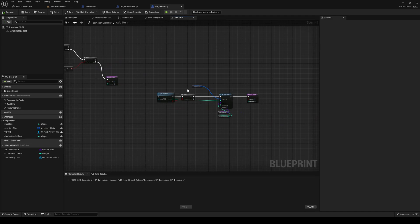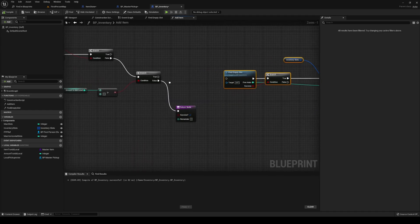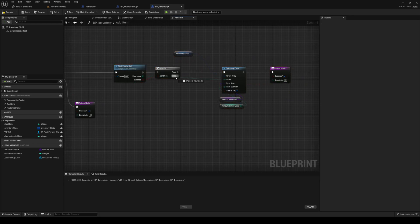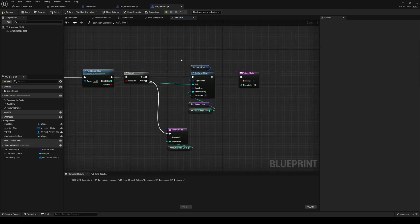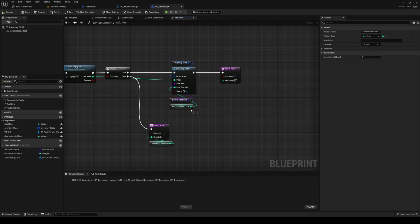If it's not stackable and not greater than zero - we're empty - give a success and zero remainder. However if it is over zero, plug in our previous node. We return not a success because we did not find an empty slot, and the remainder is our amount to add local. Then we remove the item to add local and type in one, because we want to go one at a time.